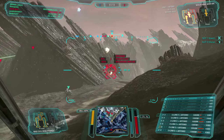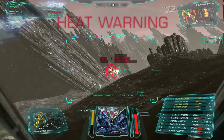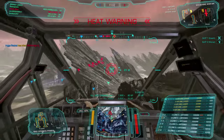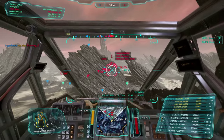Careful not to close too much, however, as LRMs have a minimum range of 180 meters. If an enemy is within that range, your missiles will do greatly reduced or no damage to them. As the front lines move, reposition constantly to keep it at least 300 meters away.